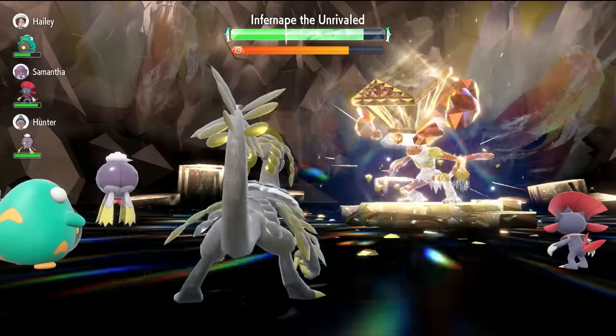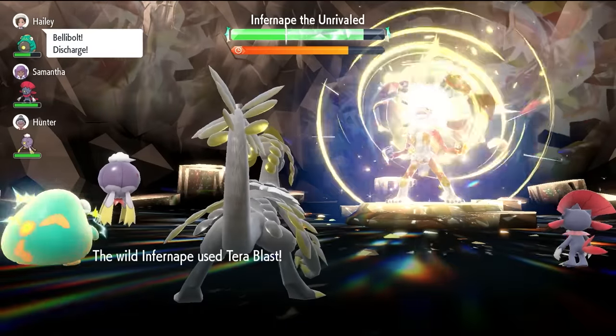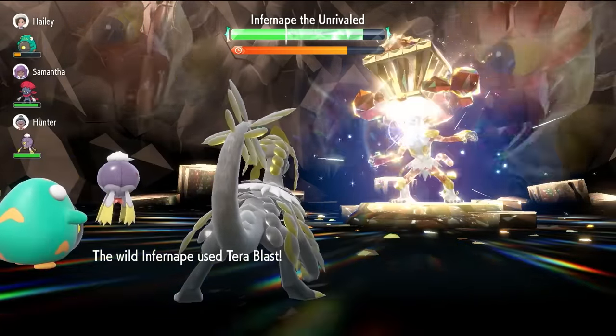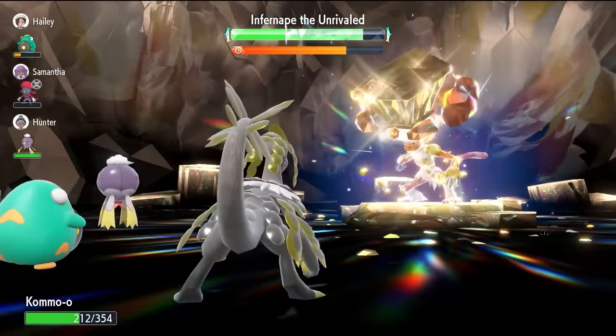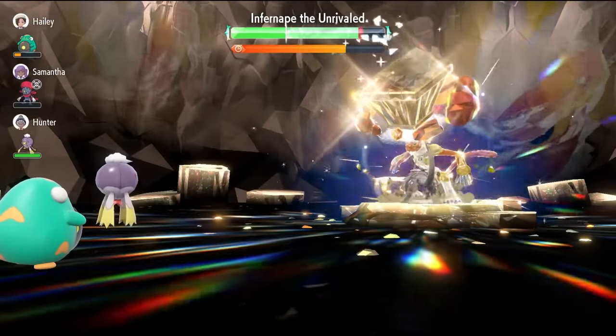If you're looking to farm Herba Mystica over this weekend when the raid is running, this is probably the best build. The Annihilape and Iron Hands are a little bit volatile and for RNG purposes can be hit or miss sometimes.